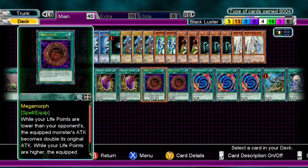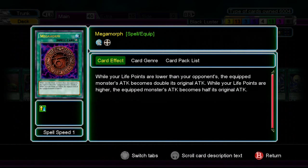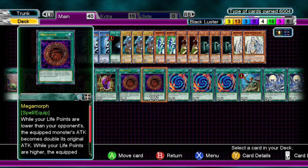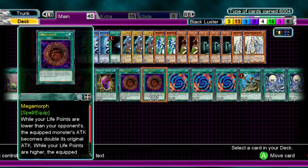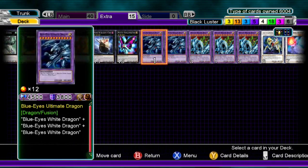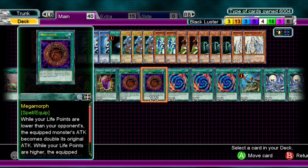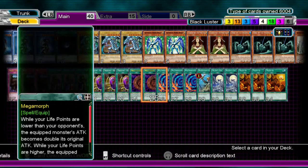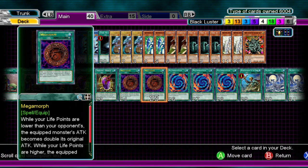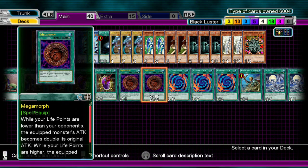Two Megamorph. You can play one, or maybe Fusion Sage or Gold Sarcophagus instead. We play two Megamorph to try to get things moving quicker. It helps with an OTK if your life points are lower, doubling your monster's attack. So if your opponent has 8,000 life points and you have 4,000, and you summon Dragon Master Knight and can't finish the turn, you put Megamorph on Dragon Master Knight for 10,000 attack. You can also use it as a defensive card to lower your opponent's monster's attack by half if they have less life points than you, so you can run it over. Most likely you're going to have less life points, so you won't see the defensive side of Megamorph.